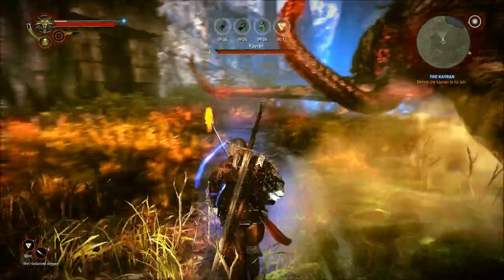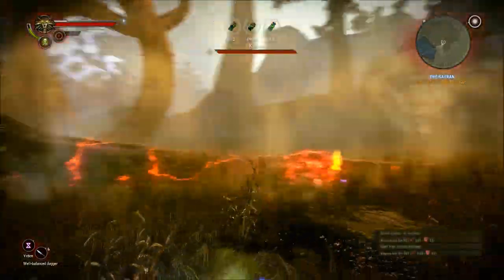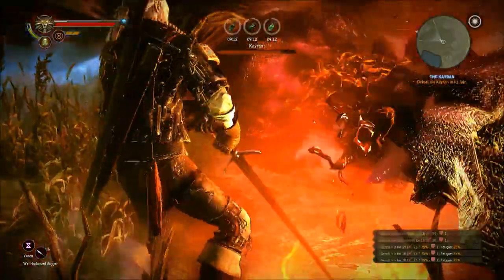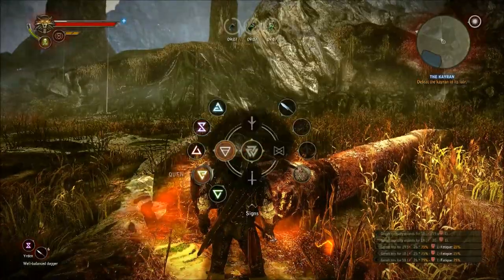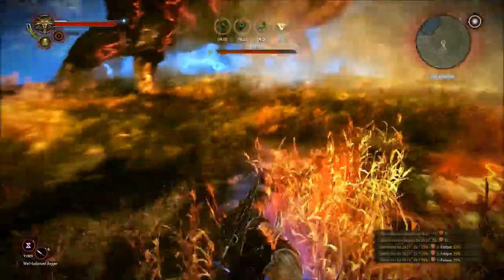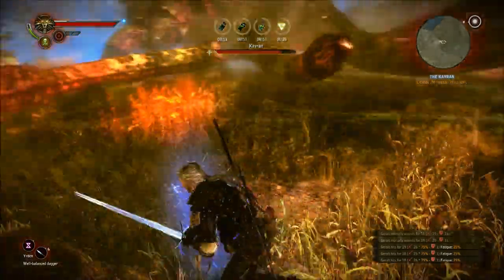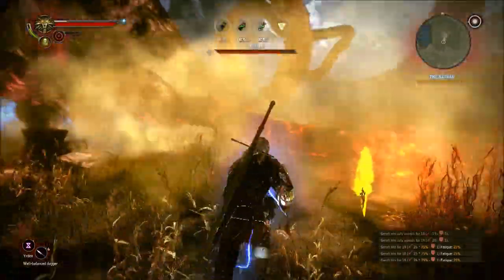Firstly, throw a Quen sign down — that will make you immune to the first bit of damage you take. Secondly, throw a Yrden down on this marker; that will capture the tentacle that will kill you. If you play on hard, you can go back and remove that tentacle, and basically rinse and repeat. I need to throw another Yrden sign down and attract the K-Ran to hit me at this spot — as long as I can duck out of the way, I can trap that other tentacle. Come on, over here — and there it is, so we can remove that.